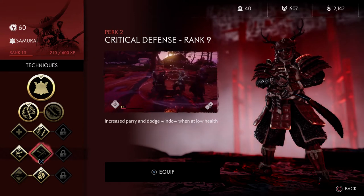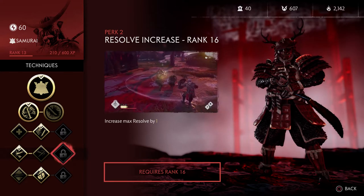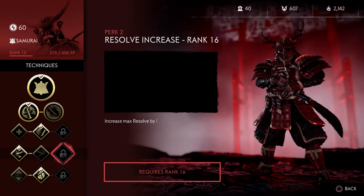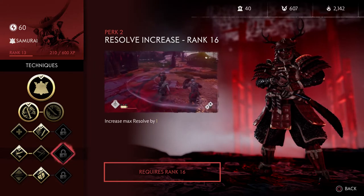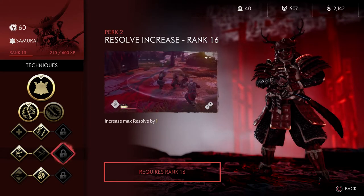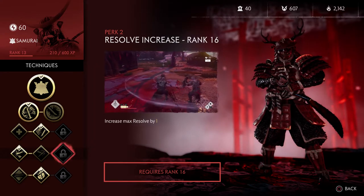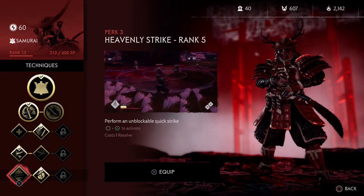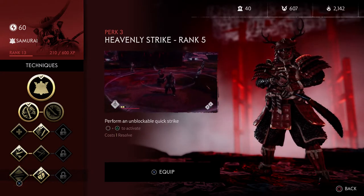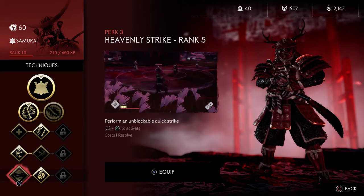Currently I'm using the melee damage increase, but I'd probably switch to ability cooldown since the ability is so useful. The next perks are Lightning Reflexes — parry incoming arrows while blocking — Critical Defense which increases parry and dodge window at low health, and Increase Max Resolve. I'm going for max resolve.